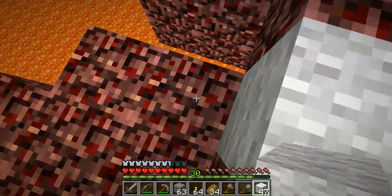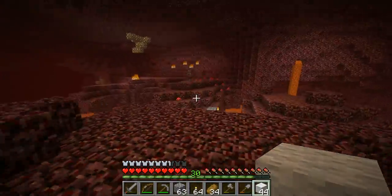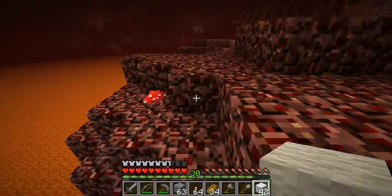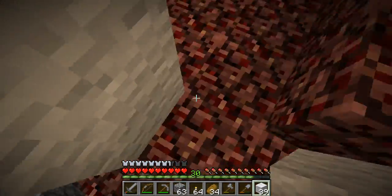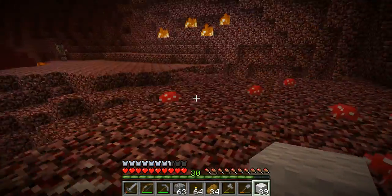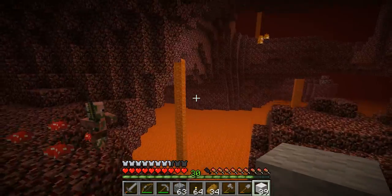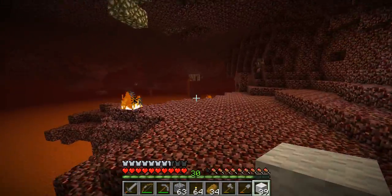I'm going to pile up markers like that. One issue with using wool is that ghasts start shooting at me and the wool catches fire, which is a definite downside — if a netherrack block adjacent to the wool catches fire, the wool burns down very quickly. I don't really mine much of the nether quartz I find because I don't really see a use for it and don't need it as of now.